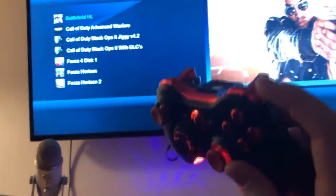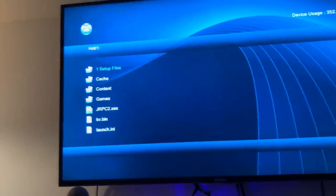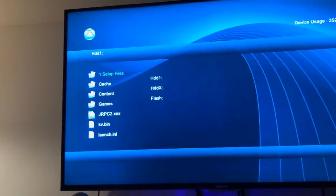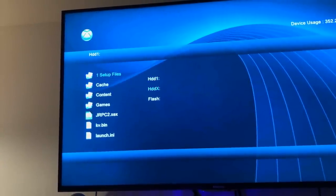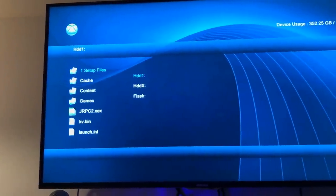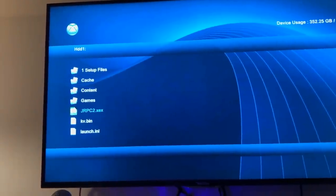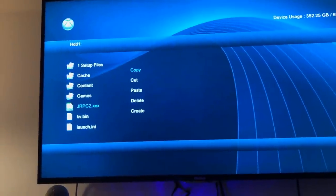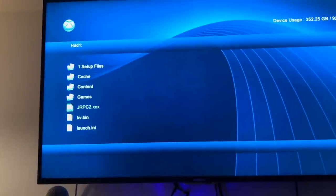If you click RB, it'll take you to the root of your hard drive. And you can actually click X and switch back and forth from your USB flash drive to your hard drive, or other USBs that you may have. And if you press Y, you can actually click copy, cut, paste, delete, and create a new folder — all that good stuff.